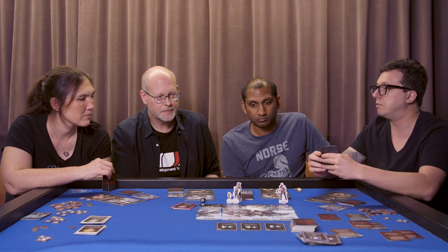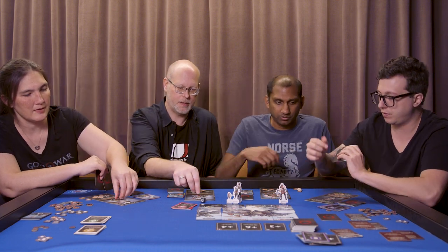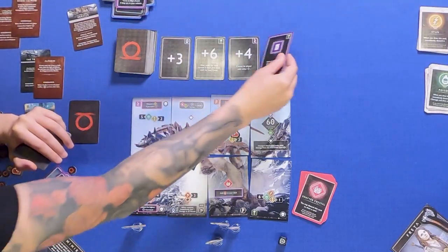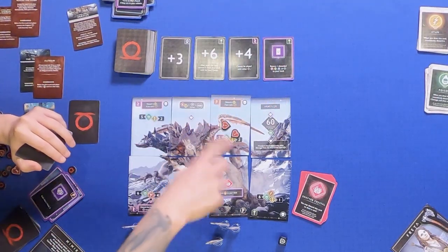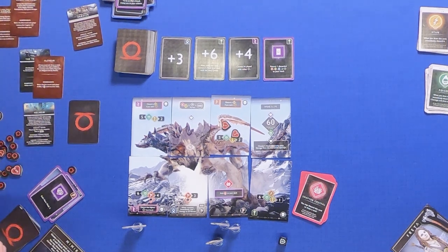It's my turn. I'm healing everyone. For how much? Two. At the end of my turn, another card reaches the tail again — it's healing Kratos for one.